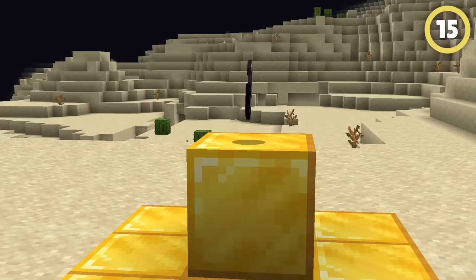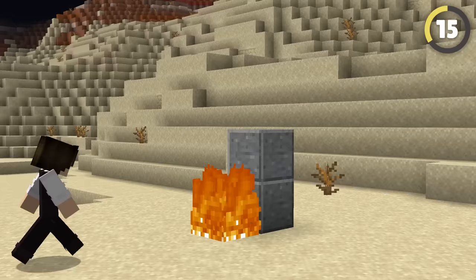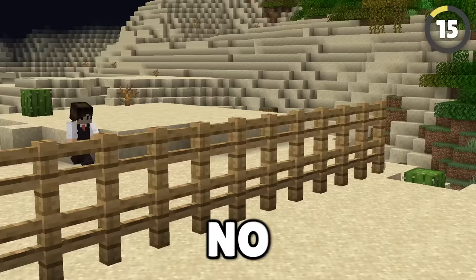Did you know you can actually do a super jump with just a flint and steel? Set fire to a block and jump into the fire. Jump again as you take damage, and the impact will propel you a little higher, letting you jump two and sometimes three blocks high. No fence can stand in your way.